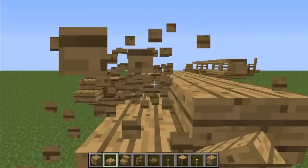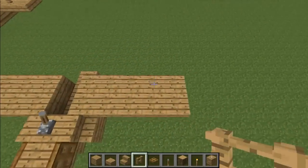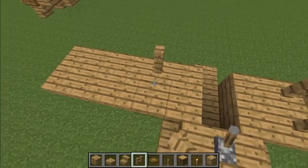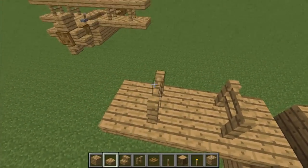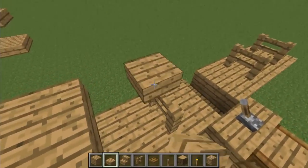Now place the upside down half slabs underneath and break off the top. To make the wings, place two sets of fences one block apart, and then just fill out the whole top with half slabs, all the way across, completely.